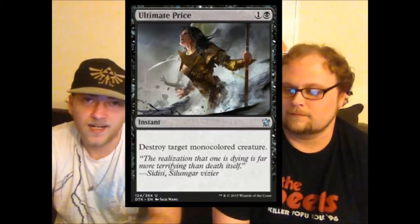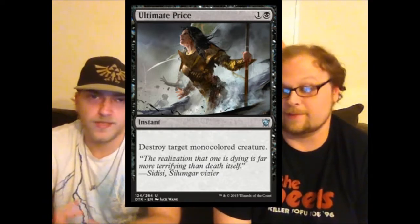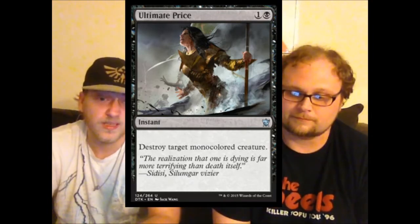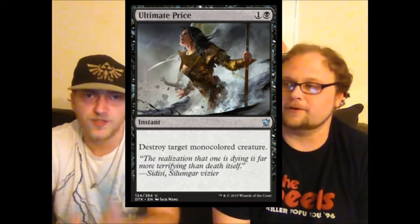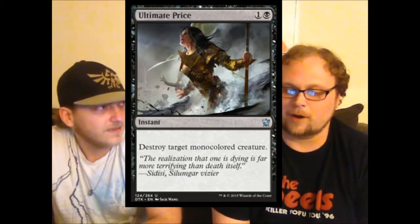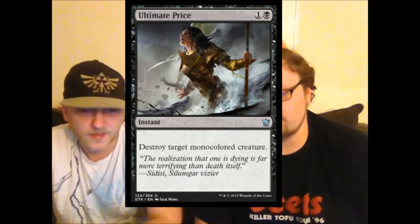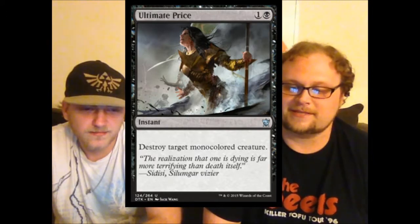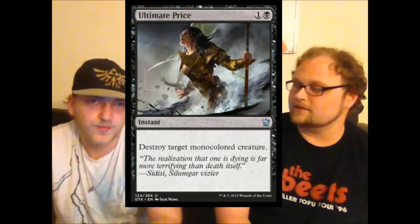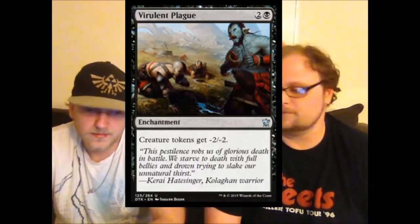Ultimate Price — a reprint — and it's just fine. This is good and will see main-deck play in some lists, like blue-black control. It kills Monastery Mentor, kills Goblin Rabblemaster, kills a hundred relevant things — Tasigur, Wingmate Roc, Hornet Queen, Arbor Colossus. It kills sixty-five to seventy percent of the relevant creatures in standard. It doesn't kill Siege Rhino, but whatever — it's a good card.